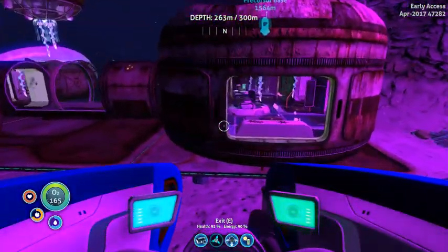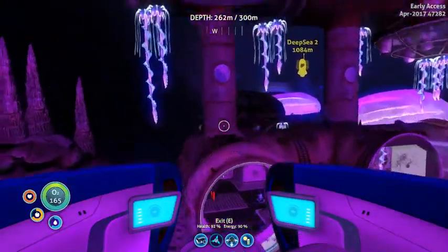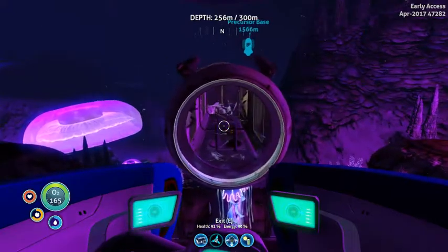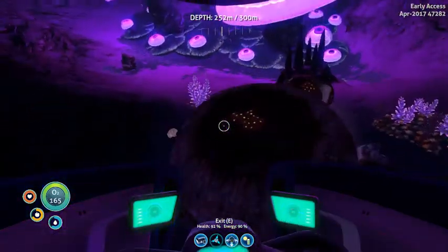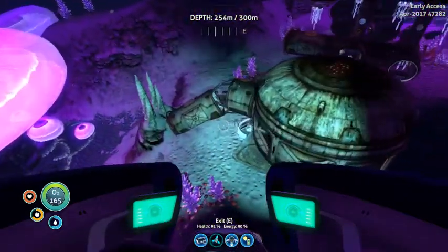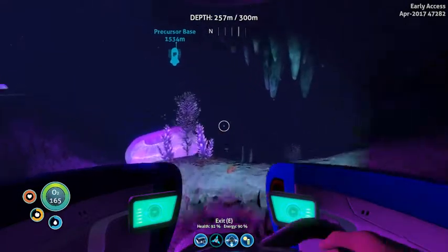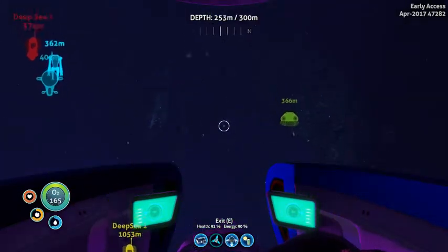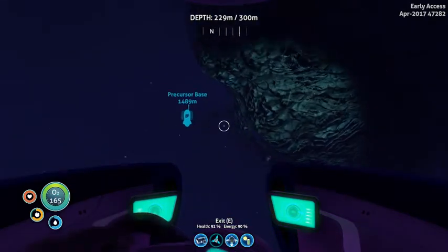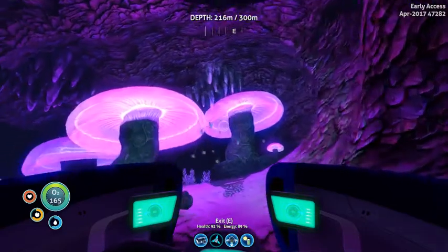I think we got everything — we got the beds already, and I probably already unlocked the modification station. I could never find this in my previous playthrough so I was getting frustrated. This is the first time I've actually gone in and seen it and interacted with it. Now we just have to work on the way back. I'm wondering if there's a way out closer because I know there's more than one exit and entrance.